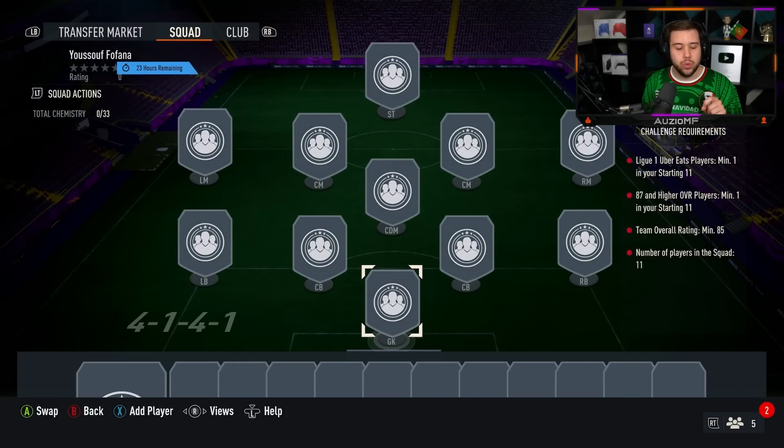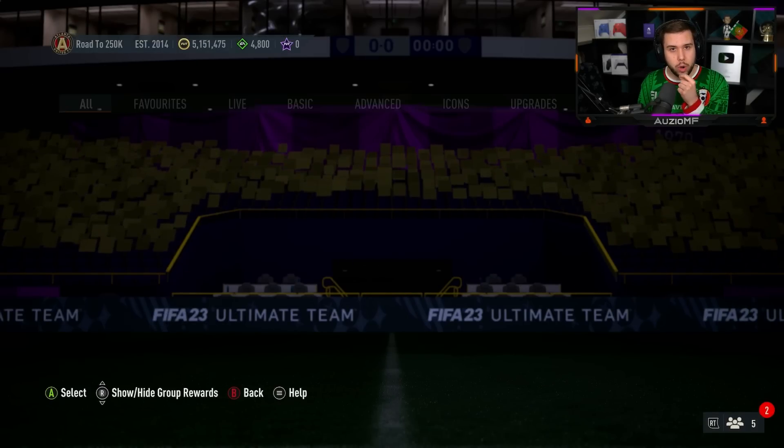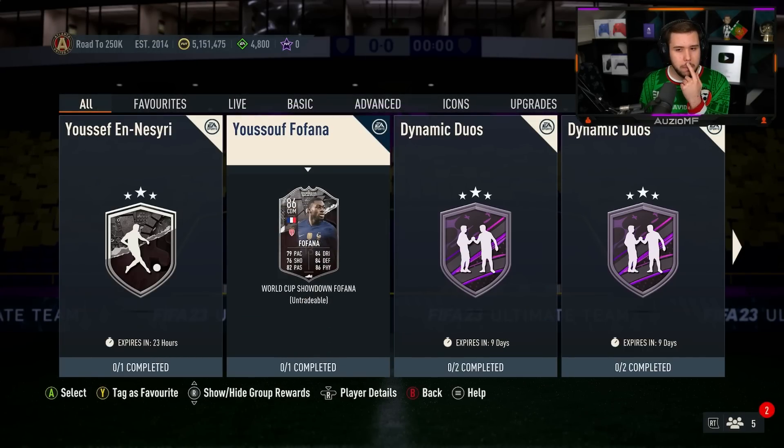The issue with that is the 87 overalls are a bit pricey because of the World Cup hero pack needing them. So Fafana might be — no, I wouldn't say it's overpriced.